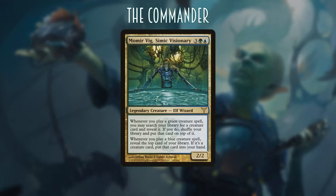For this deck tech we are going to be using a perfect Simic commander: Momir Vig, Simic Visionary. Whenever you cast a green spell you can tutor for a creature and put it on top of your library. Whenever you cast a blue creature spell you reveal the top card of your library, and if it's a creature you put it into your hand.